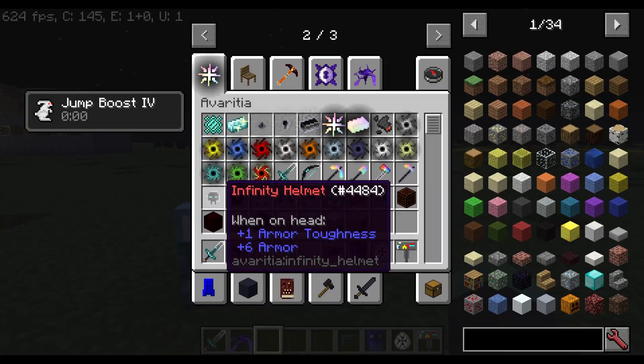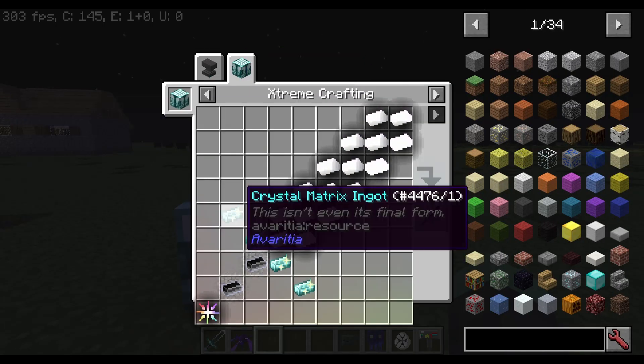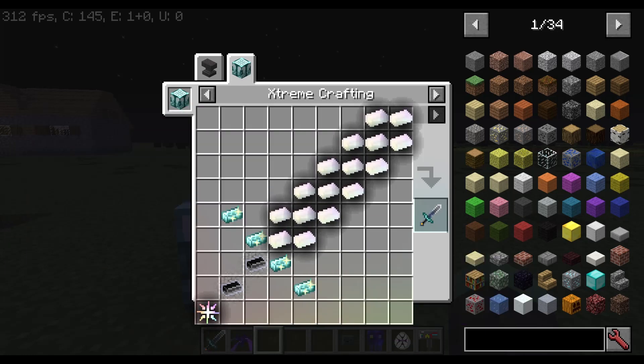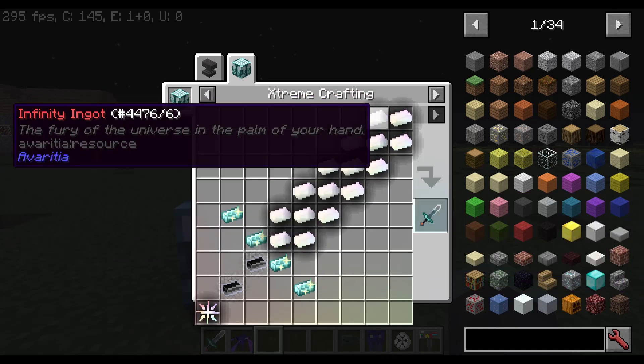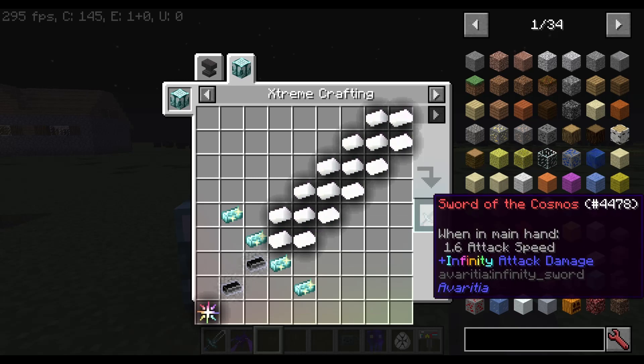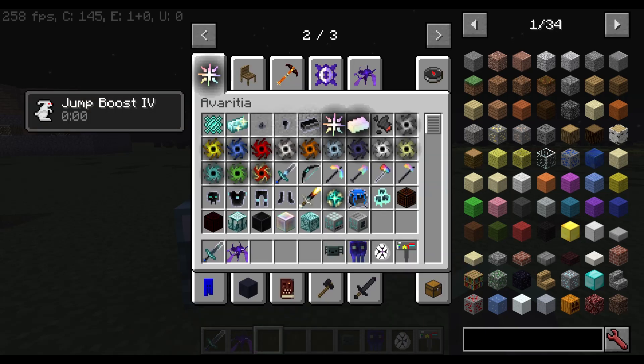This is actually the crafting table you'll need in order to craft the infinity armor, as well as this item which you craft just like this. It's a lot of material — I don't know how you'd expect to get this many materials in one world. But if you do and you craft it, you're pretty much set for life, because you can kill anything in one hit.